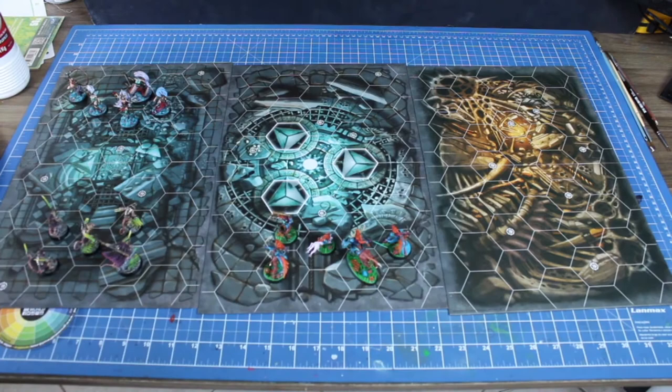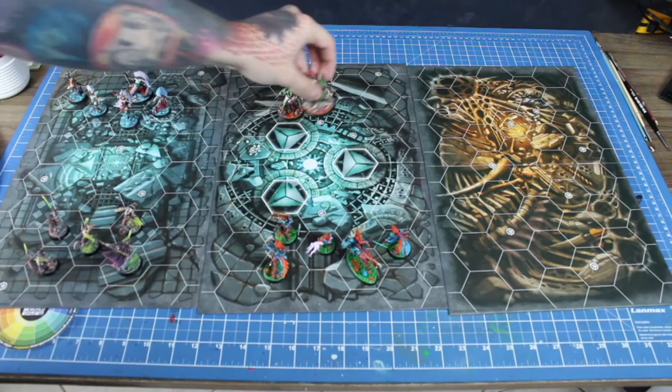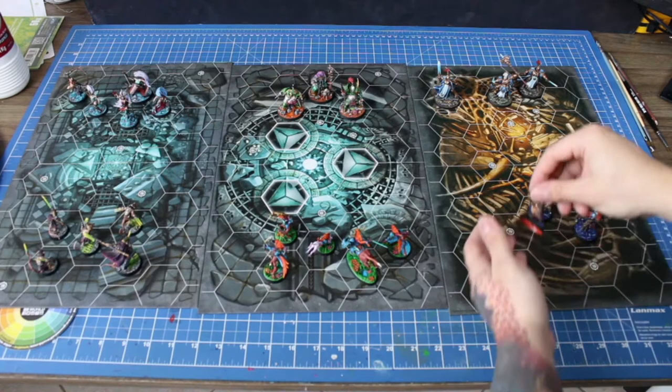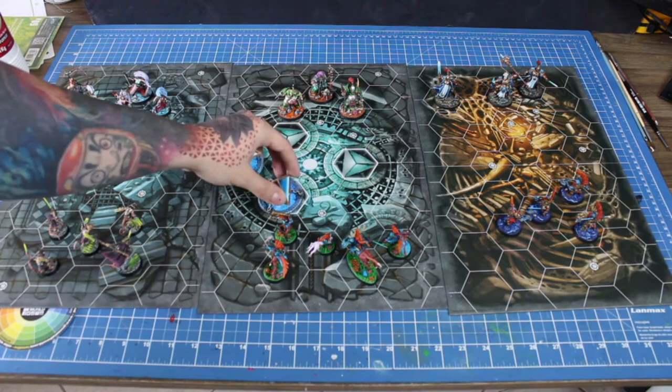The game pieces are beautiful and super diverse: the cruel Ratman Skaven, the bloody elves Daughters of Cain, the hunting satyrs and centaur Sylvaneth, the blessed by filth Nurgle, the berserker dwarves Fireslayers, and the almighty thundering Stormcast Eternals — not counting the beautiful scenery pieces.